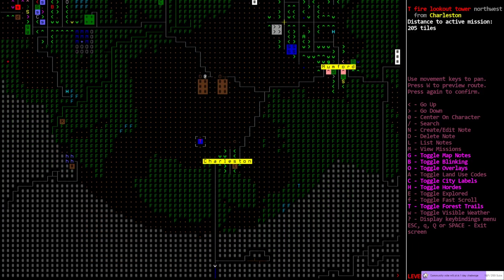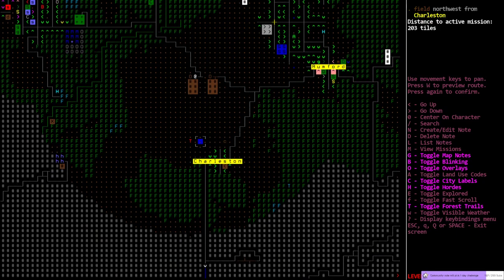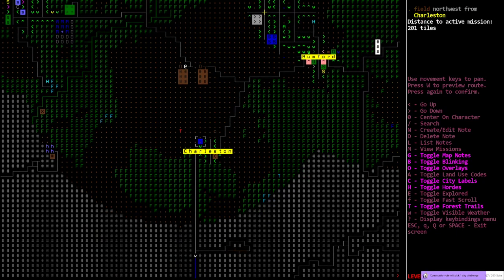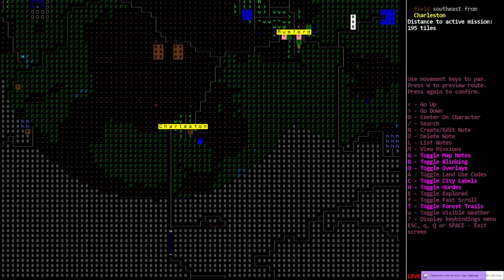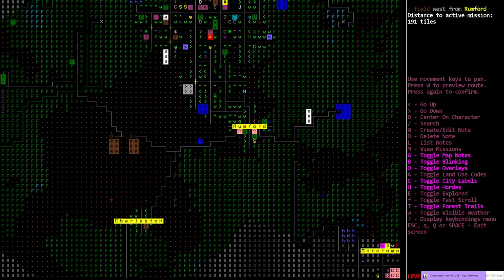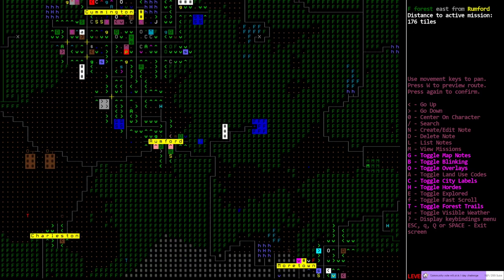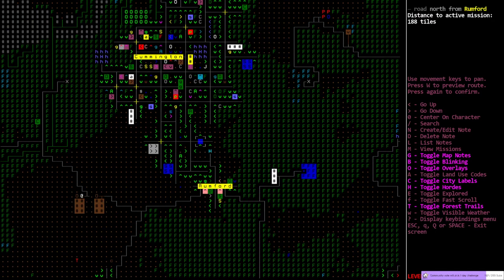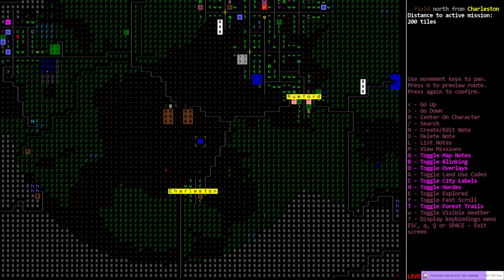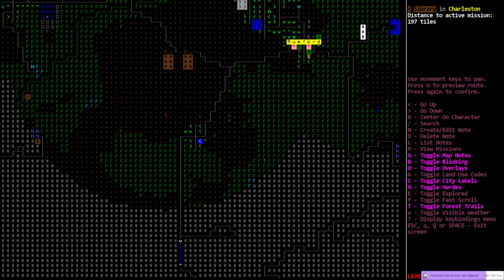Fire lookout tower! Nice openings in the road network, but we could use this later to get to the south if we had to. A library! One more library might finish off the books that we need. Rumford we already mapped and knew about. So we've made it through the only difficult part, mapping-wise. We now know we have a clear path all the way over to where we need to go.